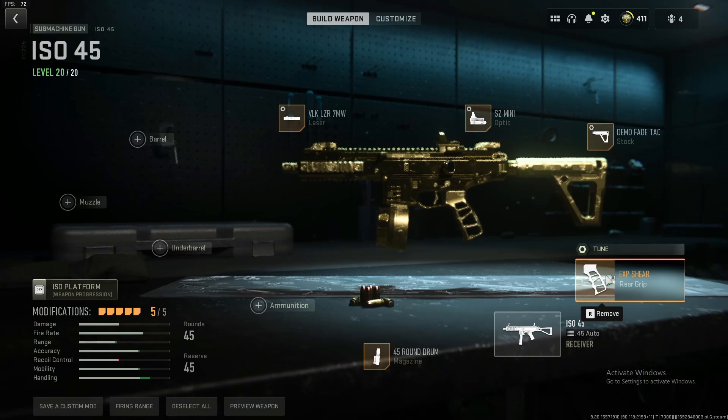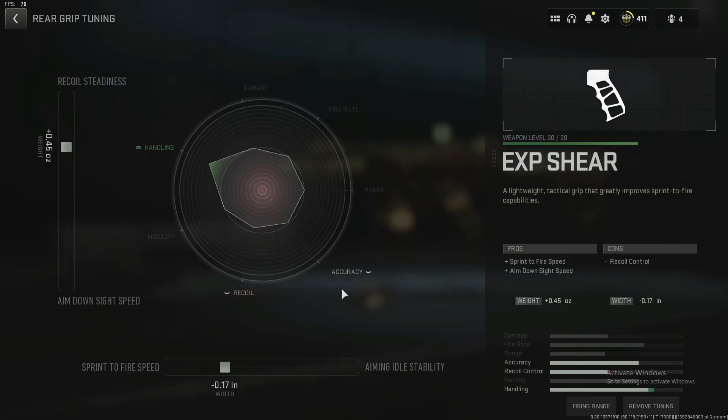Once you've done that, you're going to want to get the EXP Sheer rear grip and tune that for sprint to fire at minus 0.17, and then recall steadiness at plus 0.45, just to keep that recoil down.